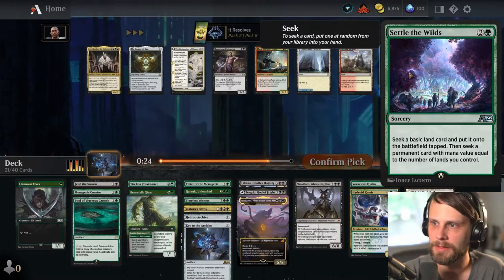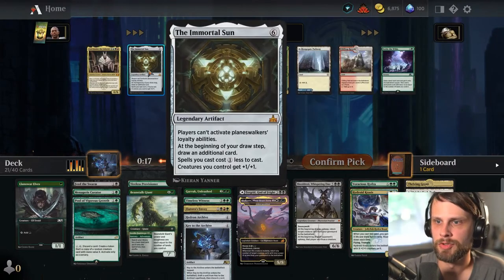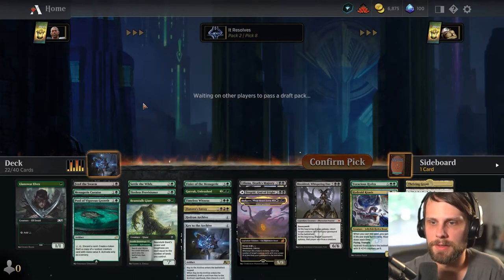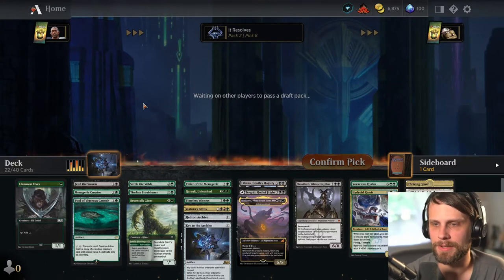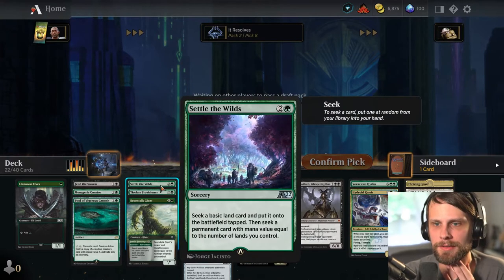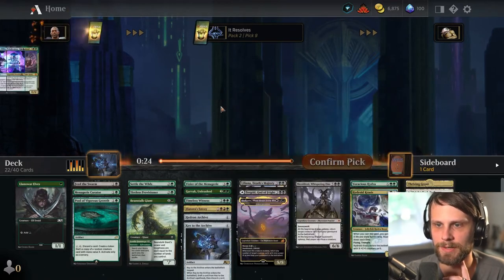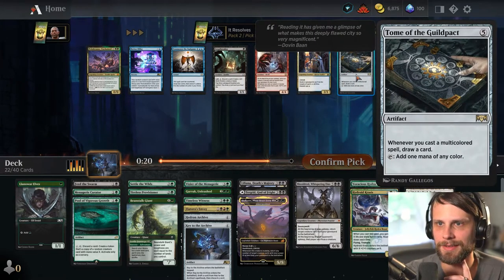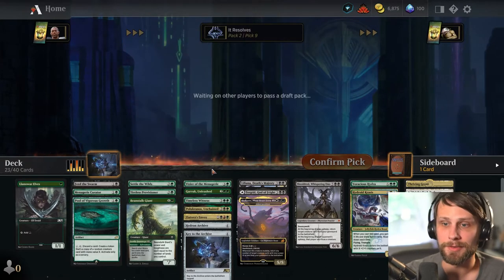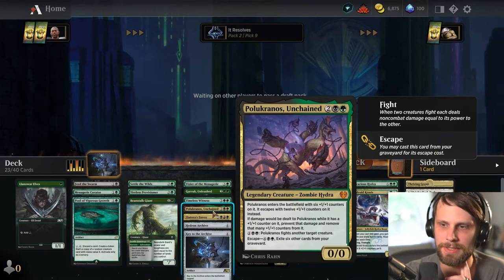Seek a permanent card with any value than the lands you control — that's kind of sick. I'm going to go for Settle the Wilds. I think that's probably just really good for us — to be able to have a basic of each color if we need it, and kind of pull whatever we need. It also gives us the ability to seek a permanent card, and we've got quite a few that we're going to want to play. It doesn't seem like this would be great in our deck, so I guess it's just Pelucranos — it's nice to have the recursive aspect, like the escape cost.